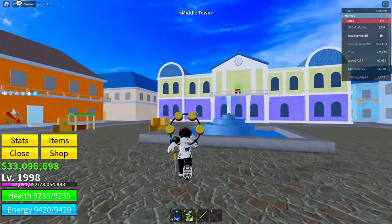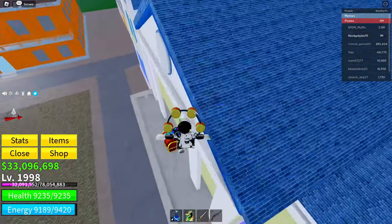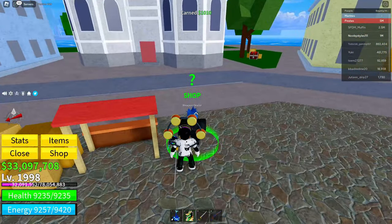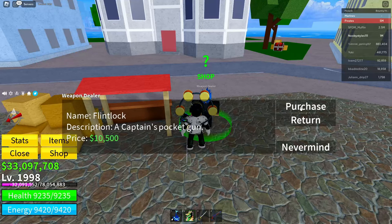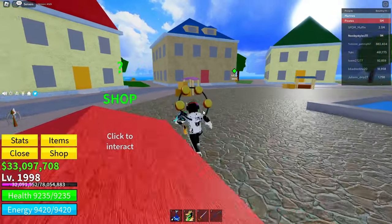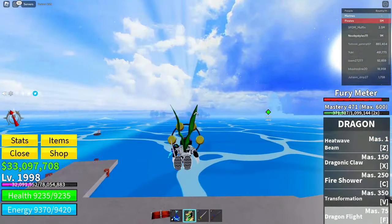After you die, find a treasure chest — there should be treasure chests everywhere in Middle Town. Get yourself a treasure chest. Then go back to the weapons dealer, click on the weapon you already bought, and it should say you already have this item. Click on that screen, then head back to the spawn area.